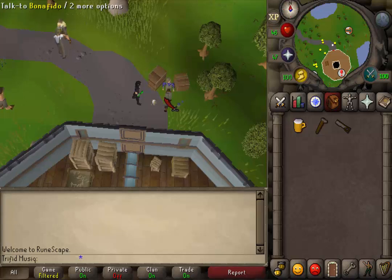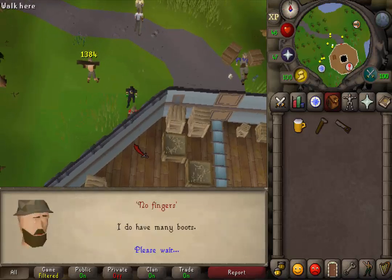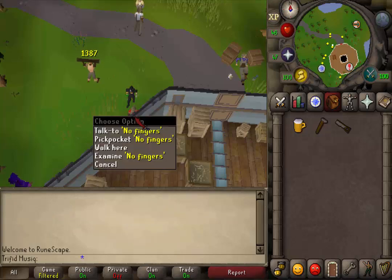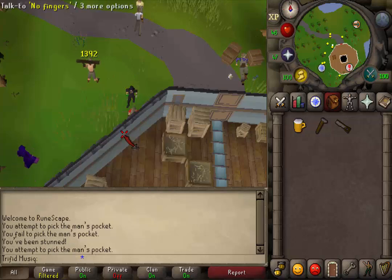After the conversation is over, let's go a little bit southwest. Here you should find next to the wall a NPC called No Fingers. Talk to him. He won't trade you the boots, so just right click on him and pickpocket. You will either fail or get his boots. If you fail, just try again.